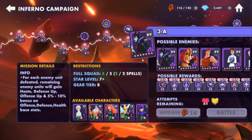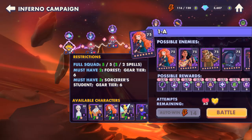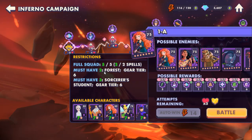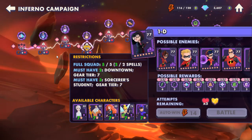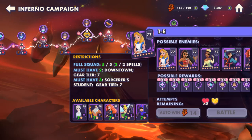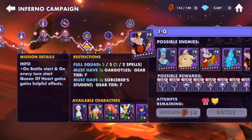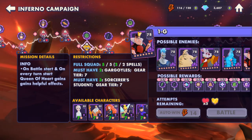If you haven't invested in forest creatures, you need to do that right away if you're planning to go all the way through inferno. Even as you get further in, it switches to downtown and other Summoner Students. So if you're ready to jump into inferno, start investing more in those character groups now.